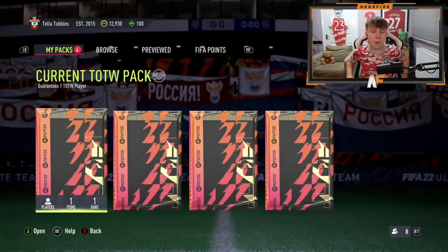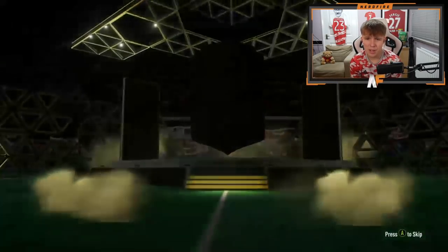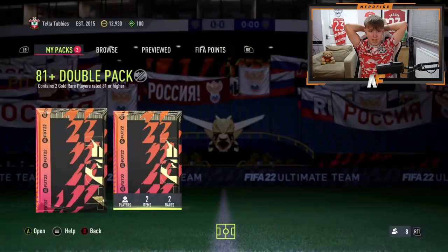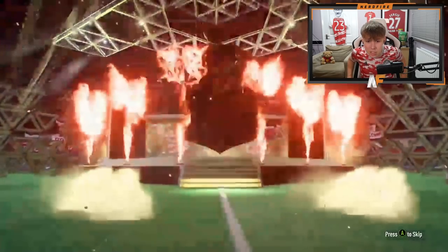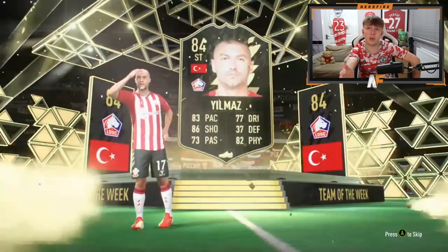Shout out to EHLT underscore FIFA — he's got some 81 plus double packs and a current team of the week pack. First 81 plus double pack: nothing, not even a board. Second: nothing either. Third: oh god, that's bad. Neil. Then the team of the week pack: it's a walkout — a full flame walkout — it's Yilmaz, an 84 plus. Good fodder at least.